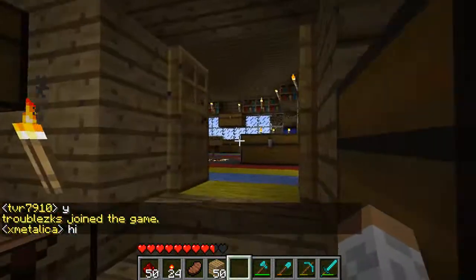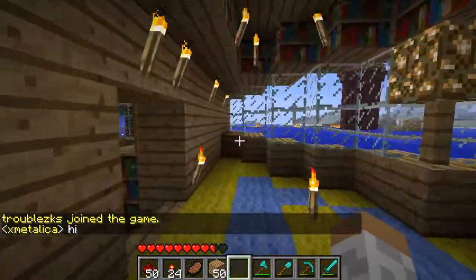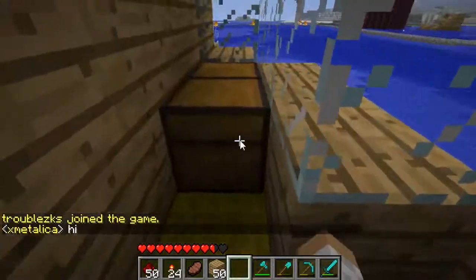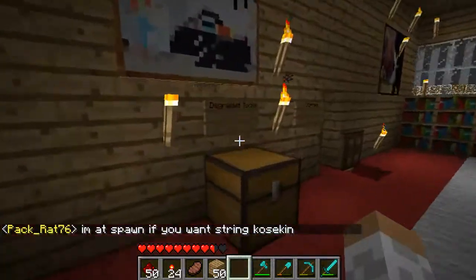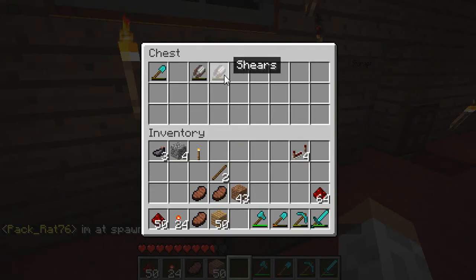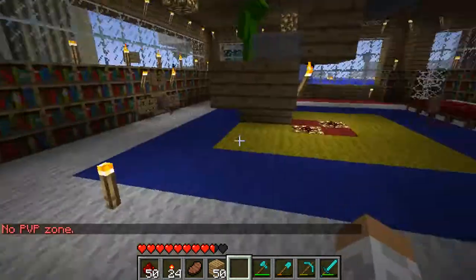We have some coal over here in the corner — lots and lots of coal. We have some degraded tools. Hey, somebody took my degraded sword! One person took a degraded pickaxe.